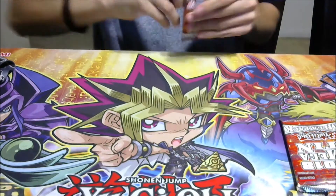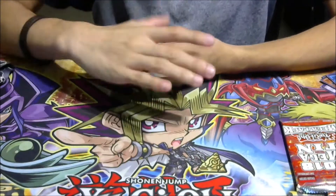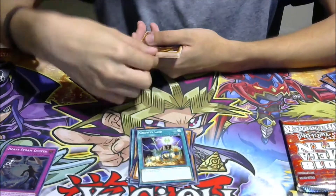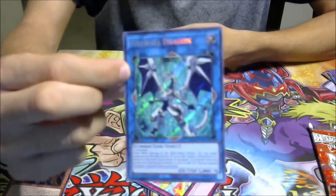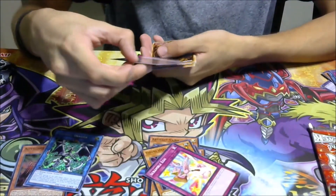We are Team Dueling Rogue — previously named Yugi Rogue. I'm Adrian, and today I have some new things to share. The new tin boxes just came out yesterday, so I bought one Jaden and one Yusei tin, plus two booster packs — one Cybernetic Horizon and one Shadows of Valhalla, all from Walmart. We're also going to be focusing on Pokémon and Magic on the channel going forward.